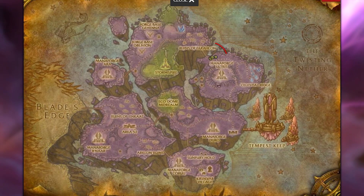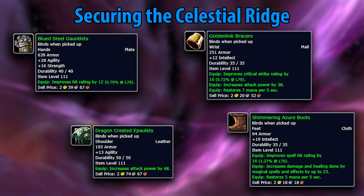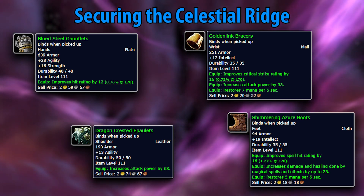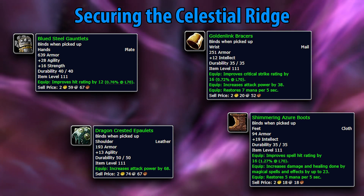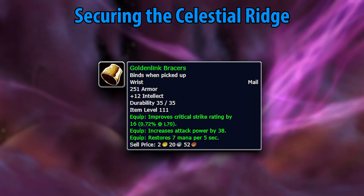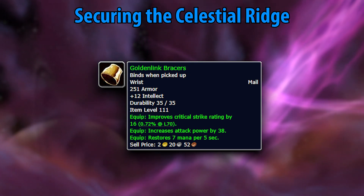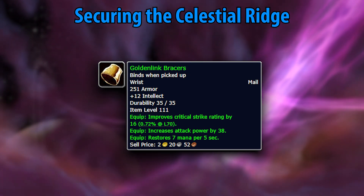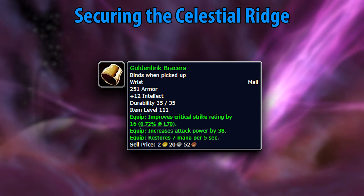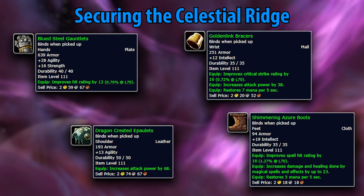In the northeastern side of Netherstorm, an NPC called Wind Trader Marid will grant a quest called A Not-So-Modest Proposal, which will eventually lead you to Securing the Celestial Ridge. If you're a caster, these are some stupidly good boots. However, if you're a hunter or enhancement shaman, the Golden Link Bracers are far more powerful than they have any right to be — the wrist guards are only beaten by one heroic item drop and the crafted epic Ebon Netherscale Bracers. This is a quest to make sure you go out of your way for.